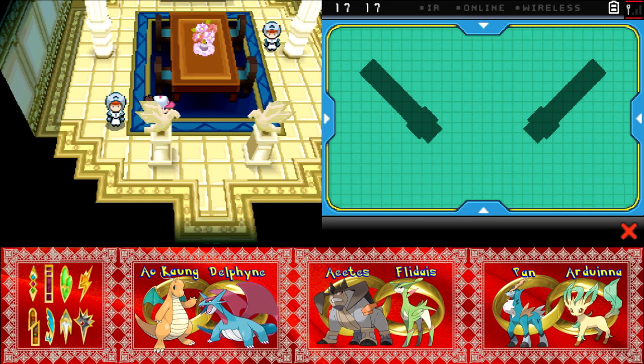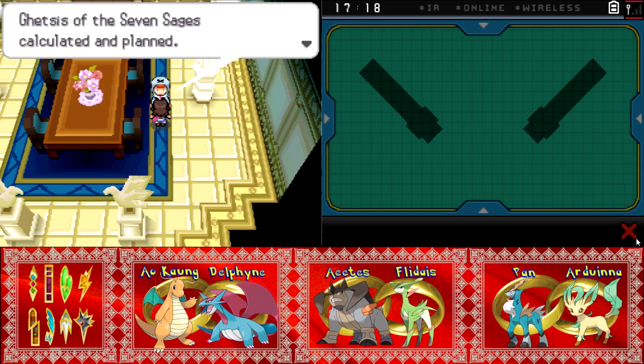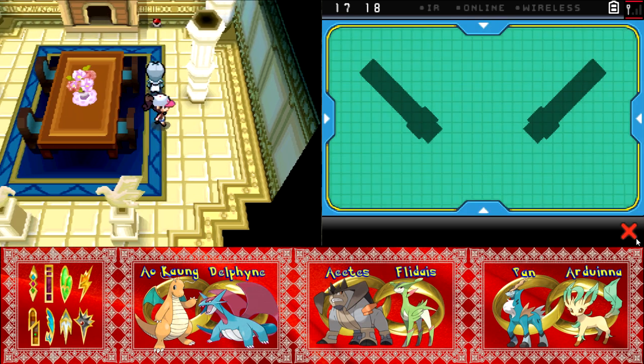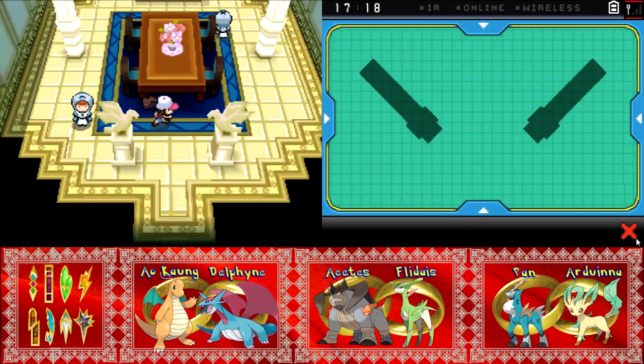That's pretty impressive — managing to build a gigantic castle just for the shock value of popping it up around the Elite Four after beating the champion. Ooh, and loot! He's been thinking about how he can manipulate people's hearts as he wishes. I'm going to steal your loot. Hey, a Power Lens! Too bad we're not EV training. EV training would be terrible in a Nuzlocke.